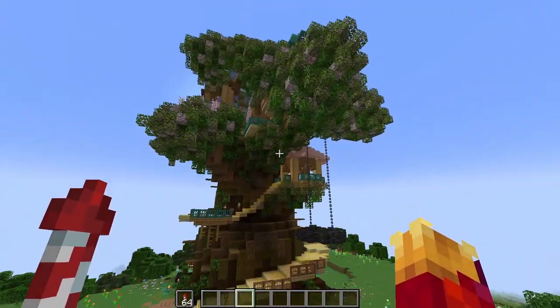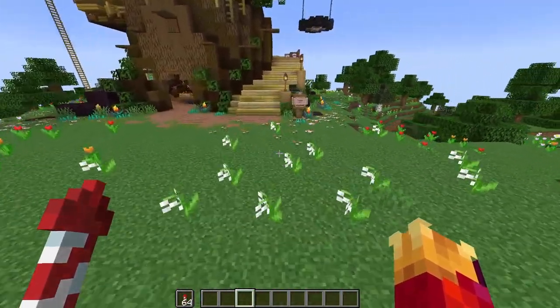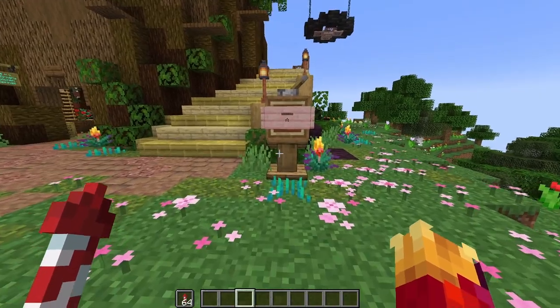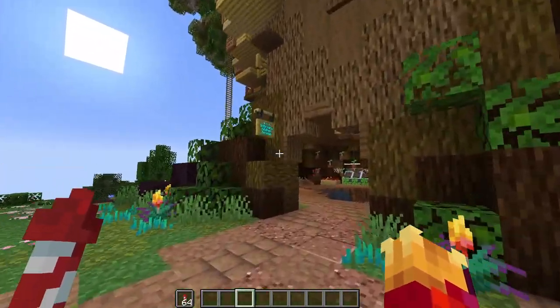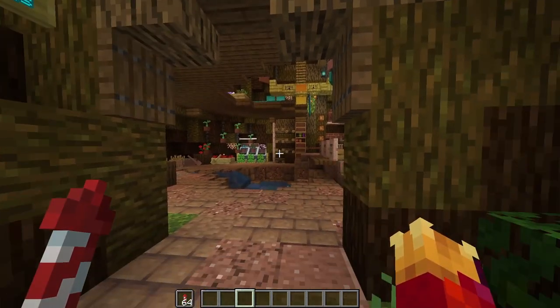So of course, I use cherry wood, cherry leaves, and lots of other things for 1.20. Let's start. We have an infirmary, a kitchen, and a springs on the first level.